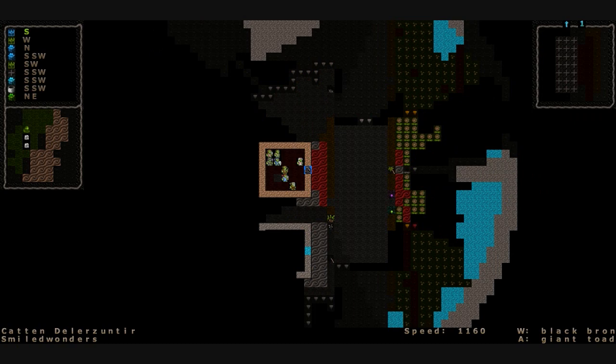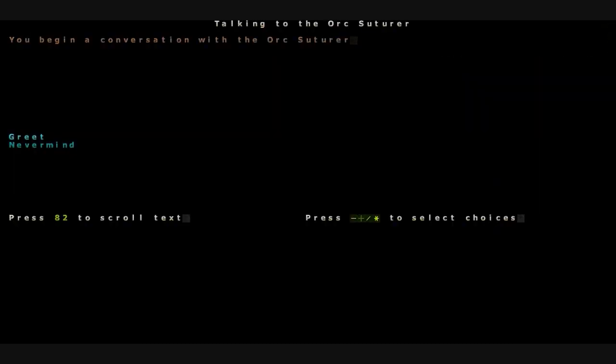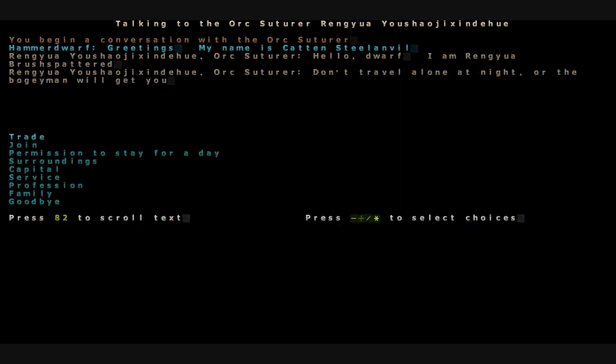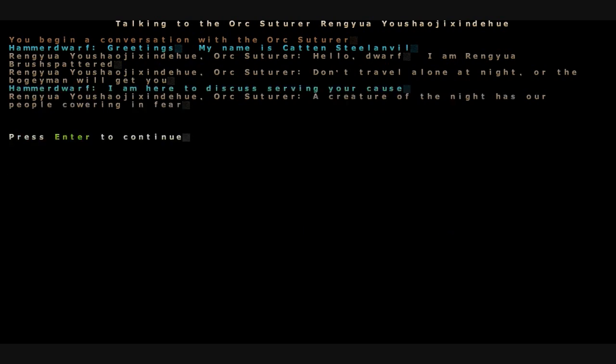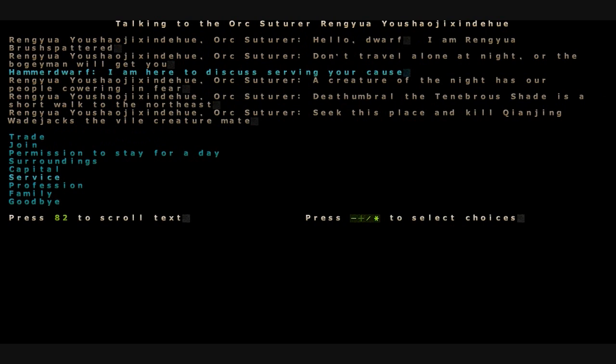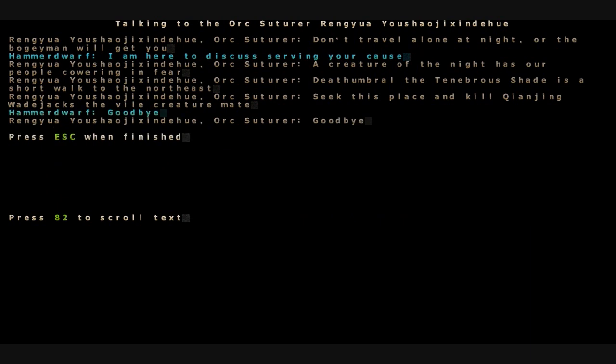Let's talk to the orcs real quick and see if they have any work for us. Greetings, Orc. Hello Dwarf, I am Wearing You All Brush-Spattered. Don't travel alone at night or the boogeymen will get you. Do you have any work for me? A creature of the night has our people cowering in fear. Death Umbral the Tenebra Shade is a short walk to the northeast. Seek this place and kill Chan-Jing Wade-Jax, the vile creature. Okay, we'll do that.